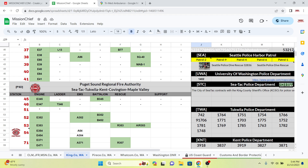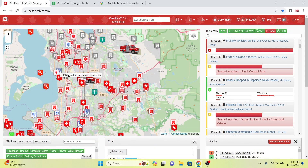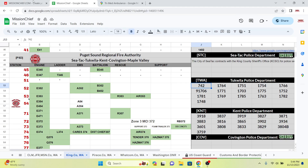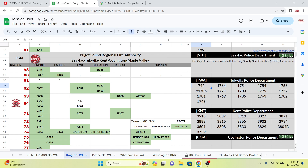First off, we have our Tukwila Police Department built and our Kent Police Station built. We're going to label the units here to make them look properly set up. The Tukwila Police Department has some units — we're going to rename them. This first one is going to be TWA 742, Tukwila unit 742, and we'll mark that as green.